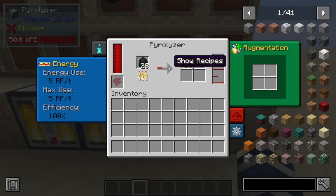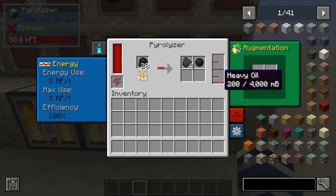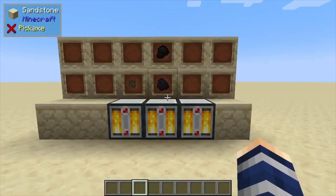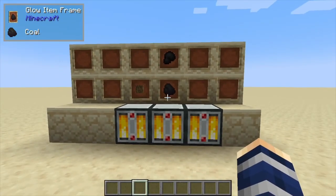Finally, we have bitumen — I'm bad with the names, but anyway, this one actually produces coke, tar, and a very small amount of heavy oil. I think it's about 50 heavy oil per bitumen. And that's pretty much it for this one. If you found it helpful, like, comment, and subscribe.